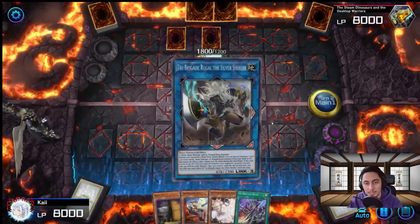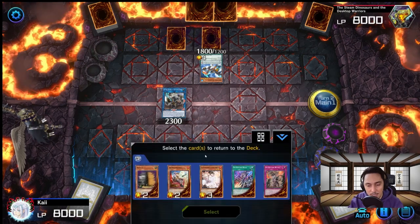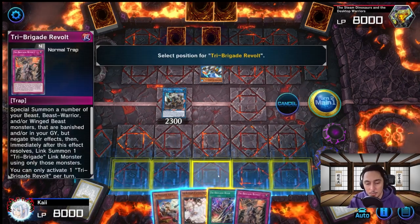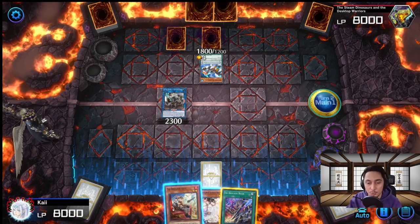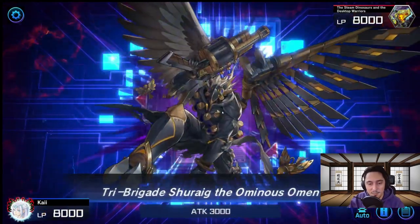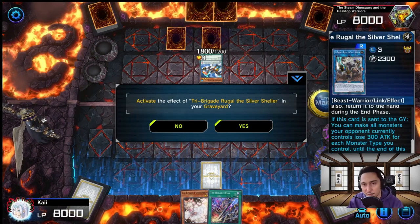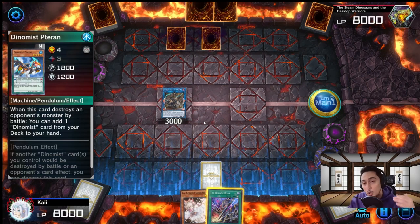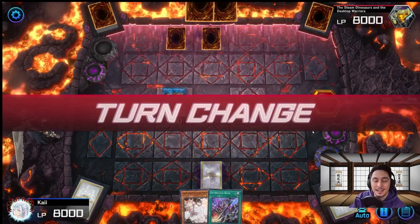After summoning Bearbrum, we go straight into Link 3 Rugal from the extra deck. We don't use Bearbrum's effect for this combo unless the situation calls for it. We go into Rugal, then activate Bearbrum's effect in the graveyard, which lets us get Revolt into our hand — we then have to send one card back to the deck. It can be any card not fitting the game plan. Then we set our Revolt card and end our turn. Since we have a normal summonable monster, we can summon Tri-Brigade Kit and then special summon Omen directly onto the field.